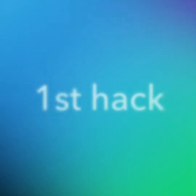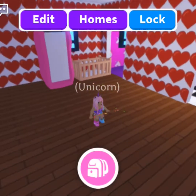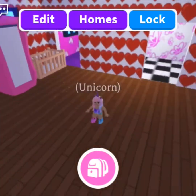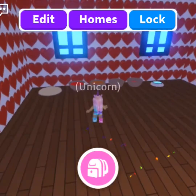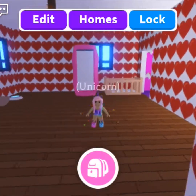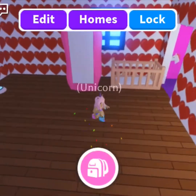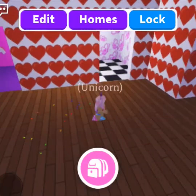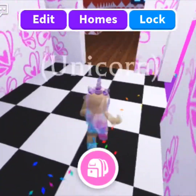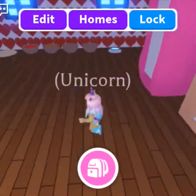First hack: you're going to delete everything out of your house. Delete everything except for the stuff you need, like your shower and your bed. As you can tell, there's nothing in this room. To do this, you press the edit button at the top of your screen when you're in your house.